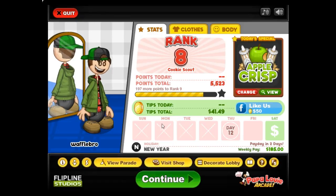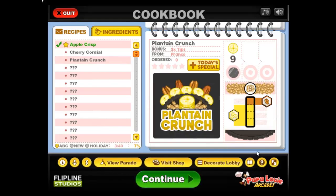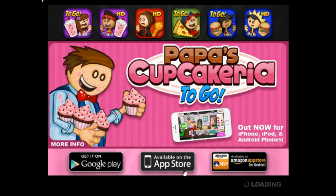I don't think there's any shirts that would match that better, so let's buy this upgrade. Boom! Just like that. Now let's change today's special to the plantain crunch. I'm gonna see if I can remember this: creamy old crust, three banana, one pecan streusel, nine bananas. That's gonna be tough, but let's get started on this day.